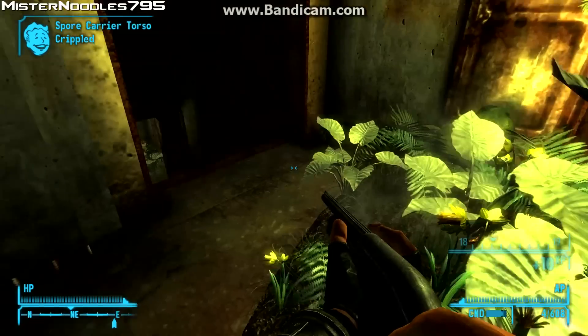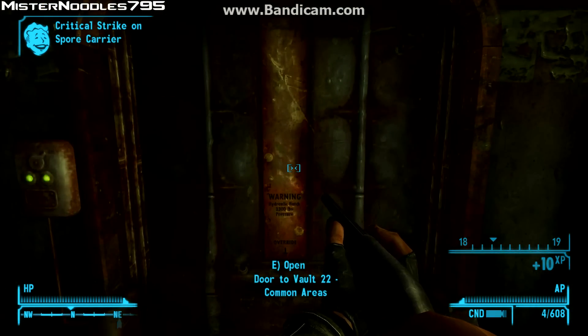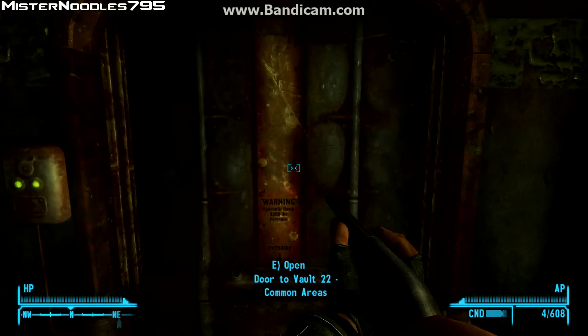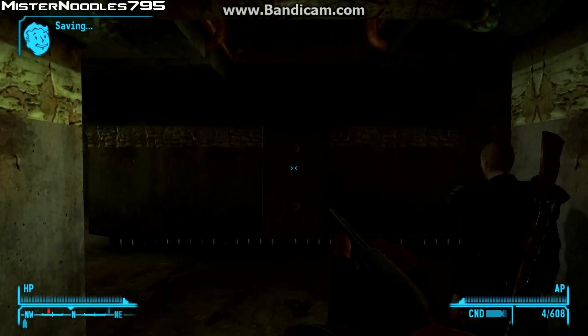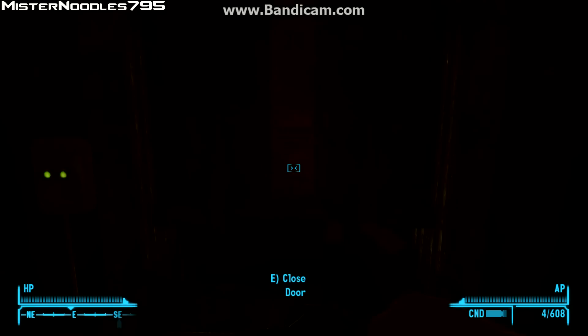As you can see, there's things called spore carriers down here. You're going to make your way to door to Vault 22, common areas. You're not going to go that way — you're going to go this way.